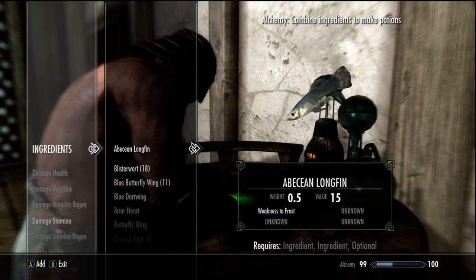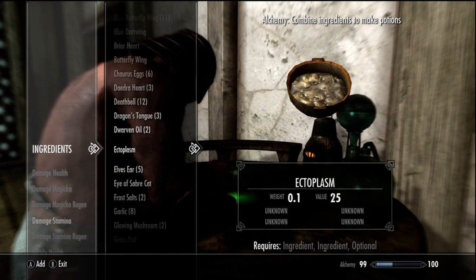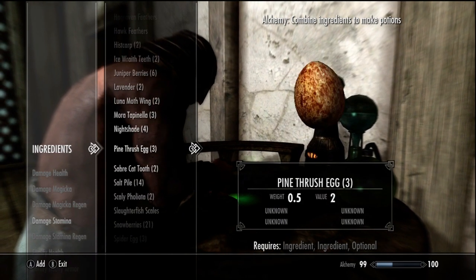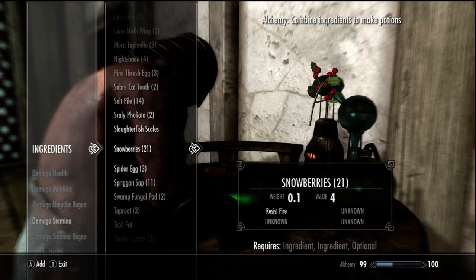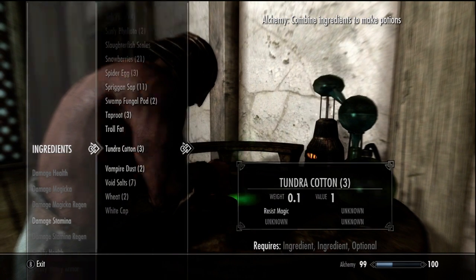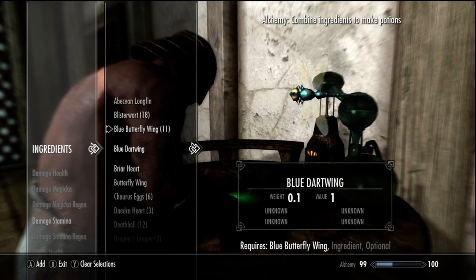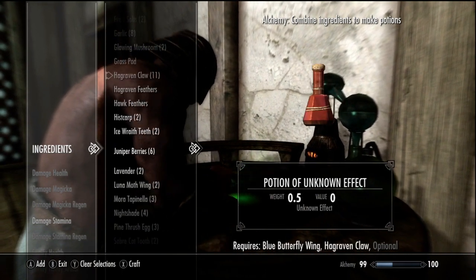The ingredients you're going to need are: blister wart, blue butterfly wing, glowing mushrooms, hagraven claw, saber cat tooth, snowberries, and spriggan sap. We're going to start off by making fortify enchanting potions, and what you're going to want is blue butterfly wing, hagraven claw, and snowberries.